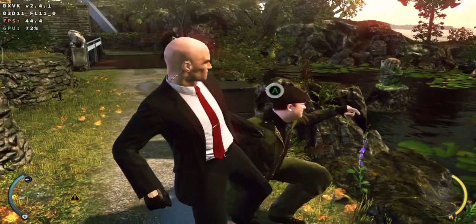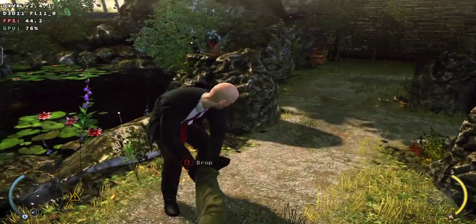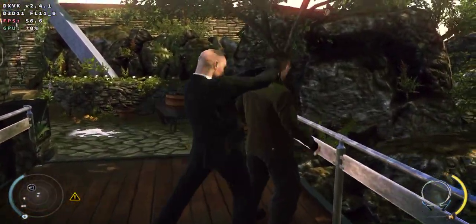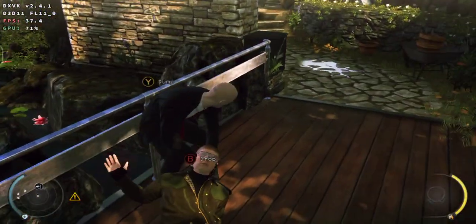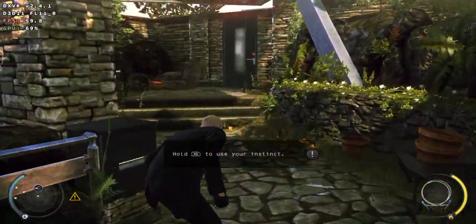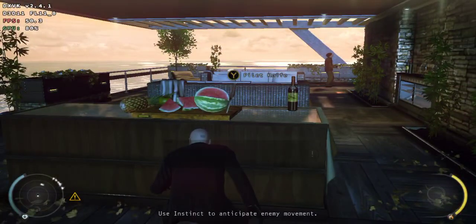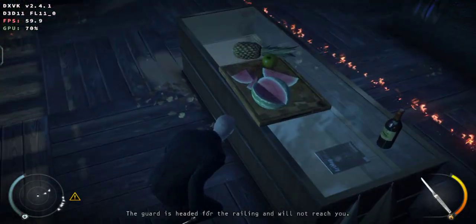You will now finish your opponent. Use instinct or consult the radar to locate the exit. Use instinct to anticipate enemy movement. The guard is headed for the railing and will not reach you.